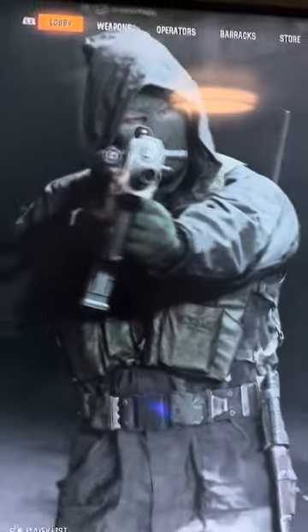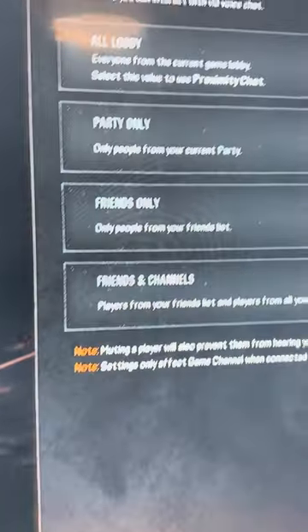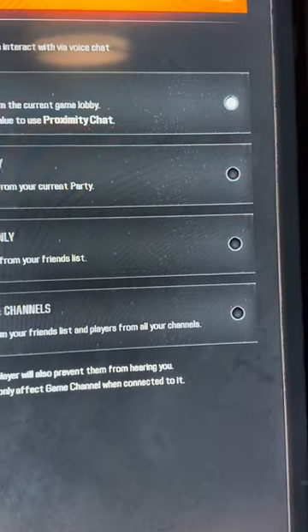Hey YouTube, I ran into this problem and it took me forever to figure out. Everybody's got the same videos on how to solve it, but mine was a different case. I somehow shut the microphones off for chat, and apparently it goes to the whole system, not just the game. On Call of Duty Black Ops 6 it says 'all lobby muted,' and I can hit L2 and absolutely nothing happens.